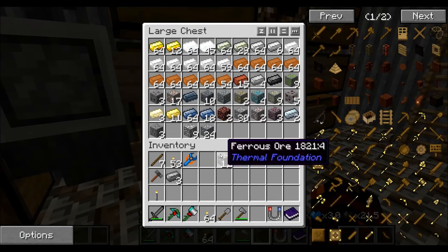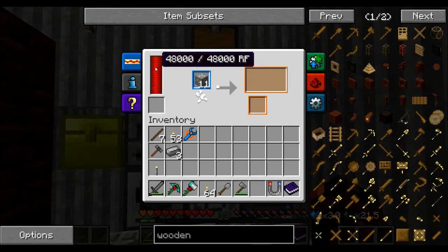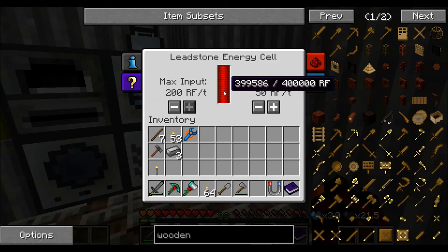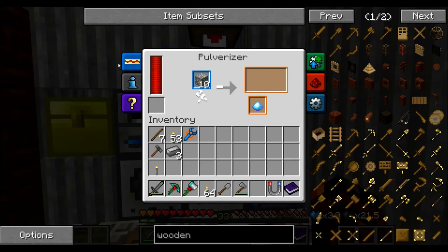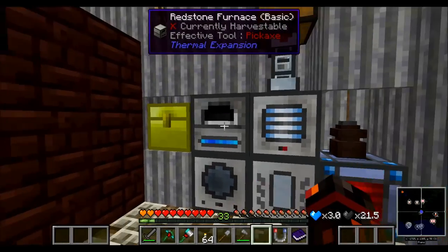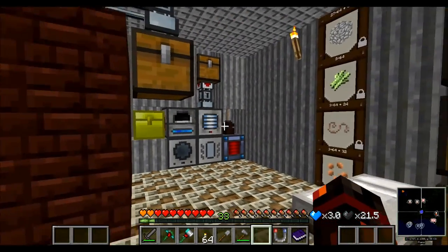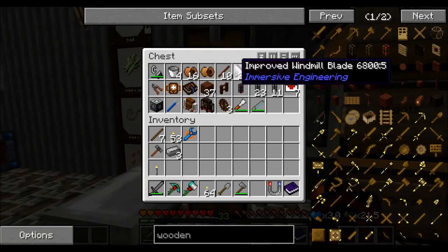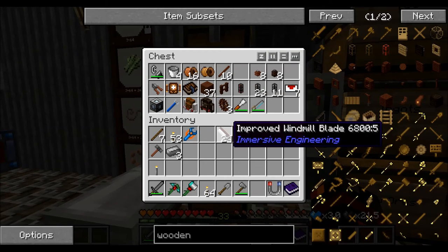Let me just grab some ferrous ore, stick that in there, and you'll see it drains very, very quickly, because this is obviously doing 40 RF per tick. And then when the furnace is going, that's 20 RF per tick. So I really do need to upgrade them. What I've been doing off camera is preparing some improved windmill blades.